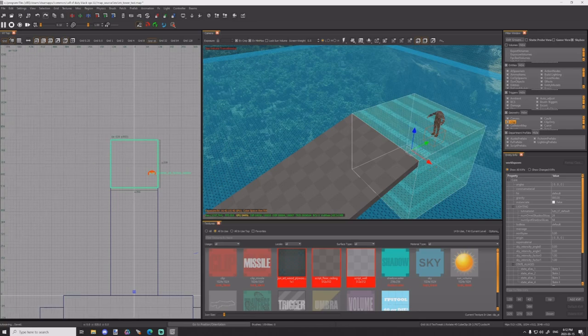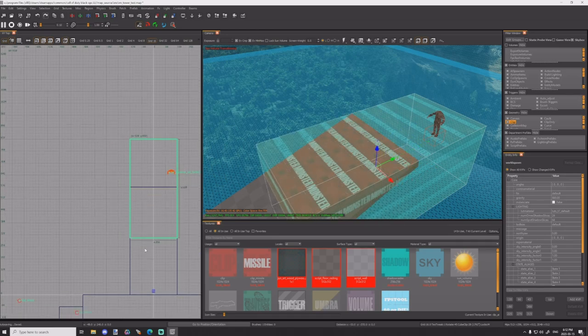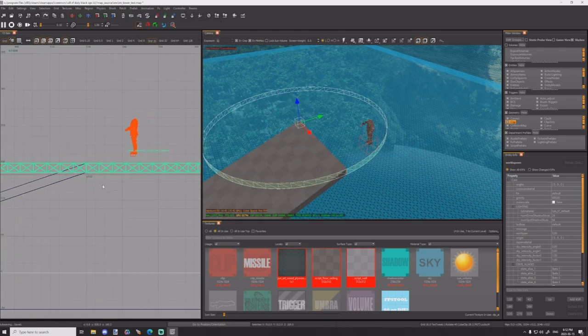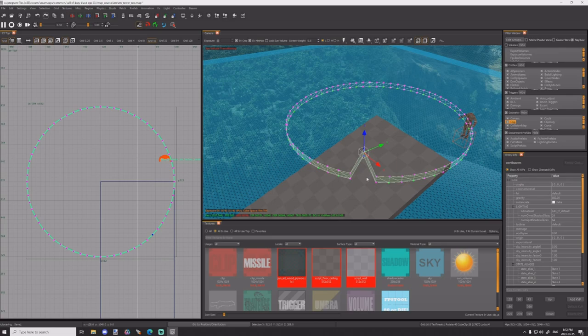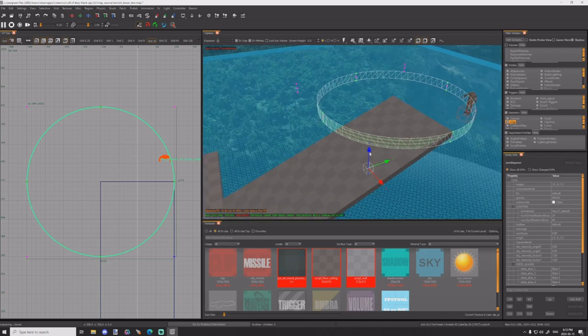I'm going to hit patch primitive cylinder. So I have a cylinder now. From here I'm going to make sure it's the right thickness, and I'm going to go to patch curve, curve to terrain. What that does is I can grab every single vert and move it around. I want to grab right here and do control shift X to split it. But sometimes the split key doesn't like to split, so I'm going to go back. Now it's not a patch to terrain anymore.